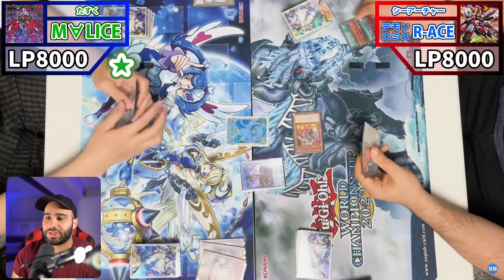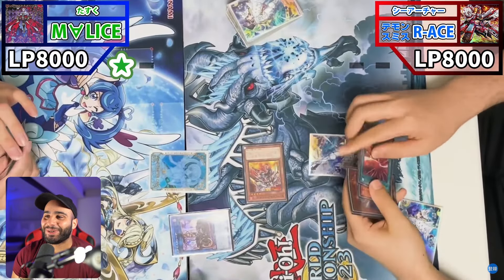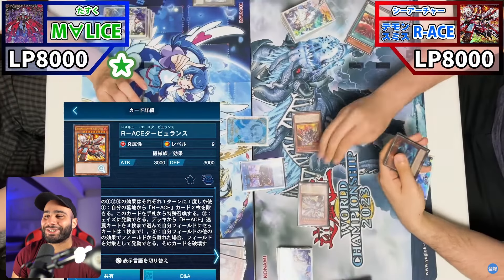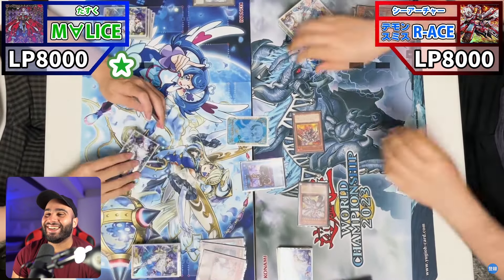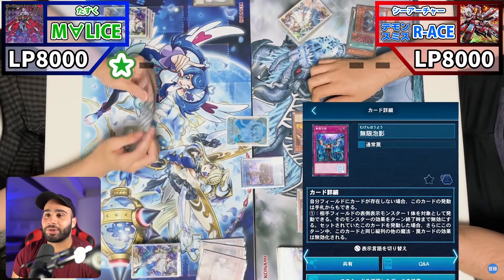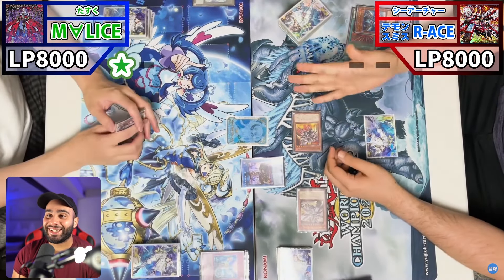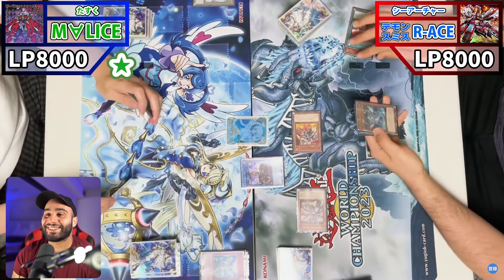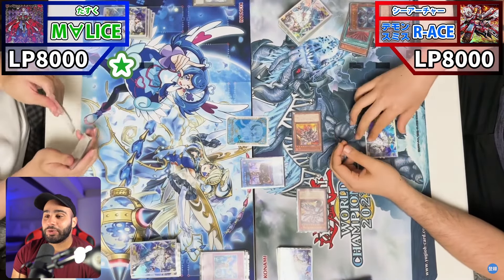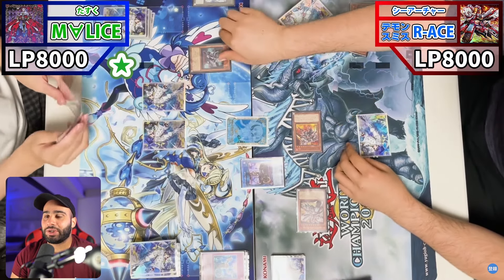He uses a card to negate the Emergency. Oh my god, he's banishing two cards. He hard drew the Turbulence anyway — hilarious. You gotta be kidding me. He just drew a purple card off of Max C. He drew the Imperium off of the Turbulence to negate the Turbulence. That is ridiculous. He used four cards from hand already, and he still has a full hand.